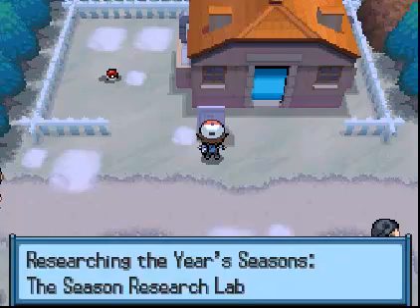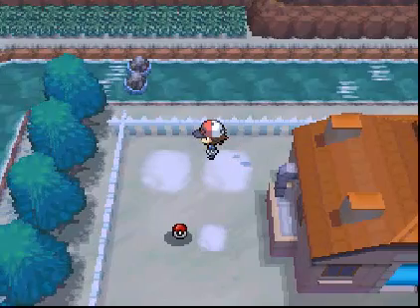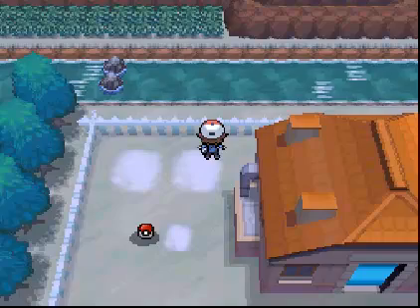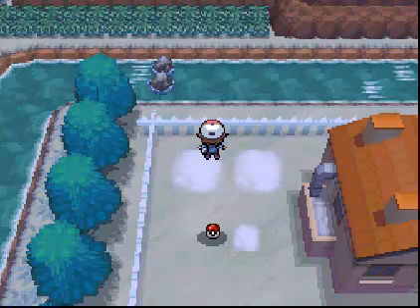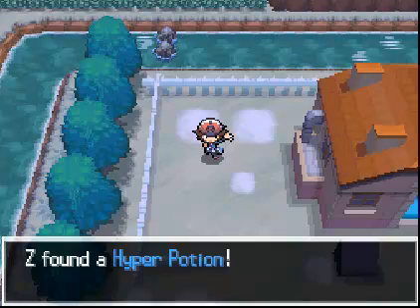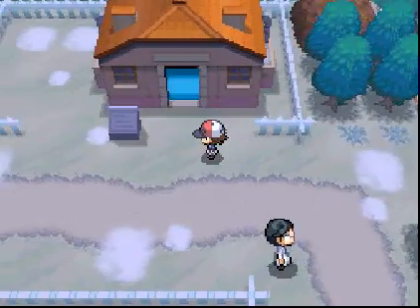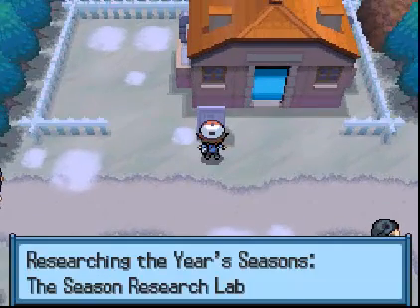We have a hidden item here, but it's up there past that stream so we can't get to it yet. But if we come over here, we do get a Hyper Potion, which is very cool. There's a strange little house right here - this is the Season Research Lab.